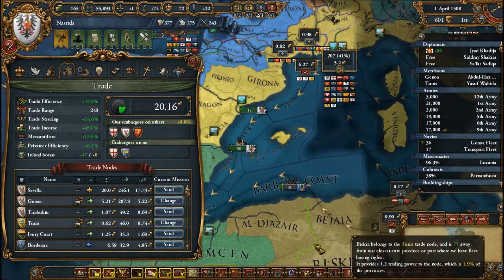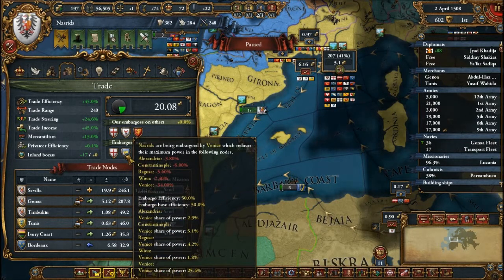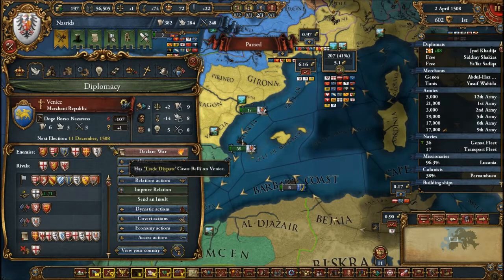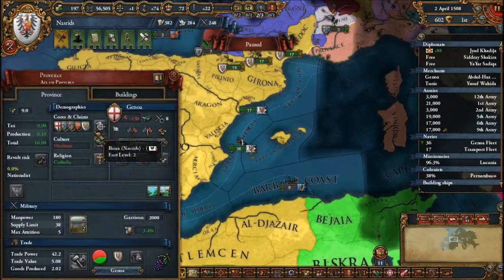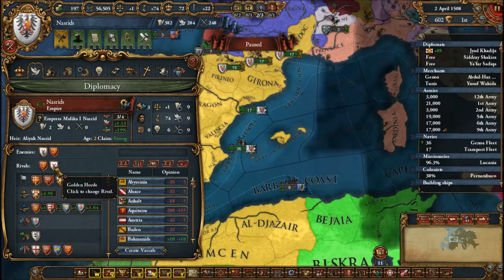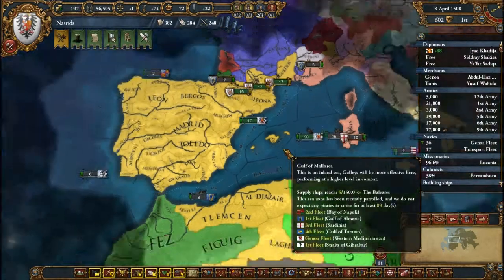Genoa's off — we're embargoing. Venice is embargoing us, which kind of sucks. They got a penalty for that. Actually I got a penalty for embargoing Genoa, but they're embargoing us back, so it's not that crazy.